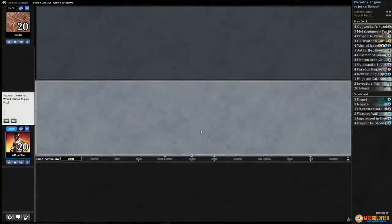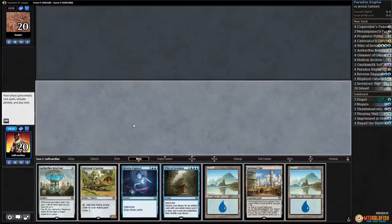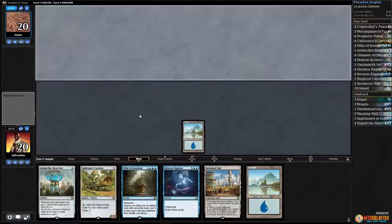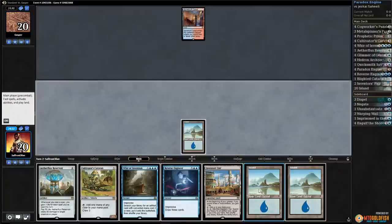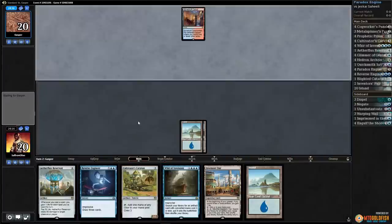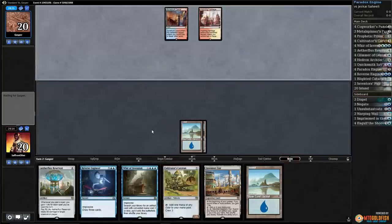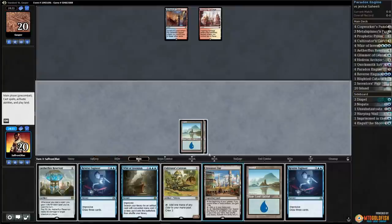All right, budget magic time — playing Paradox Engine in standard. This hand is reasonable-ish, let's see how fast we can go. Our opponent has a Spire Bluff and passes. Looks like we're up against Jeskai control. Island, go. Not sure how this will go.